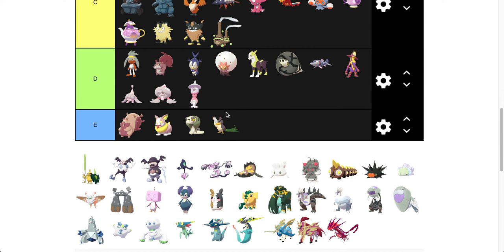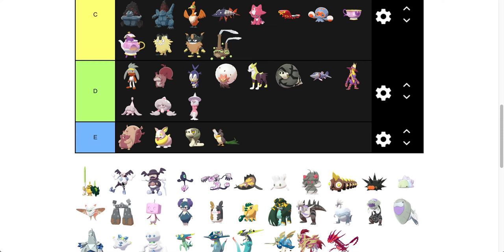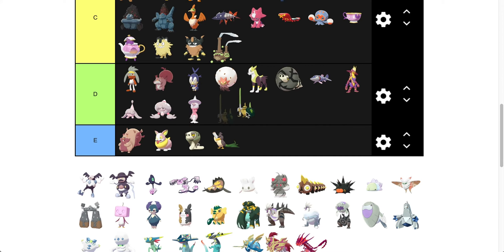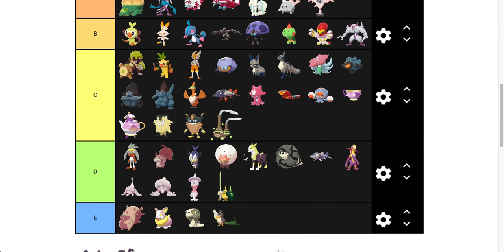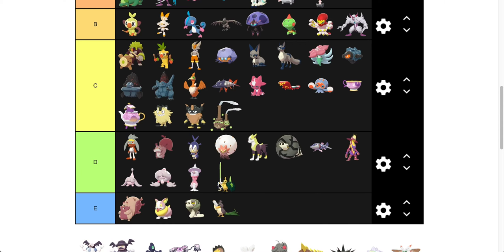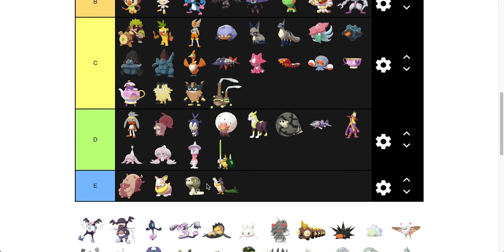Galarian Farfetch'd is going to go in E because it barely changes — its stomach turns a little more tan and it looks trash in my opinion. I hate shinies that barely change. And Sirfetch'd is going to go in D. I'm also not a huge fan of yellow. You can see there's not a ton of yellow up in the higher tiers. The yellow just isn't my thing, but maybe you like it more.